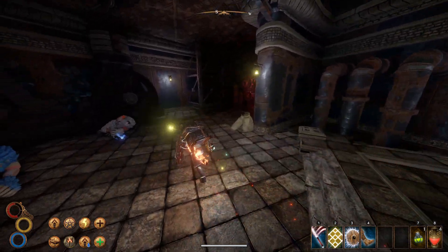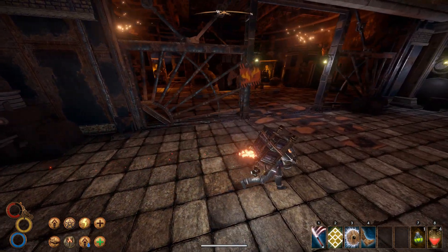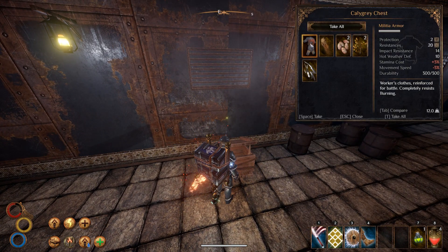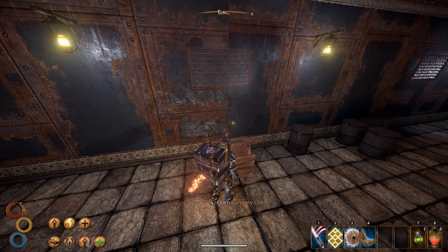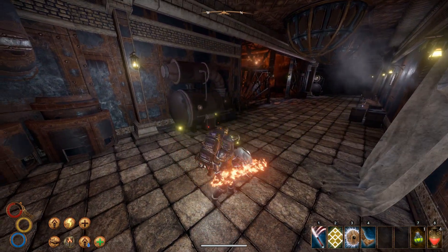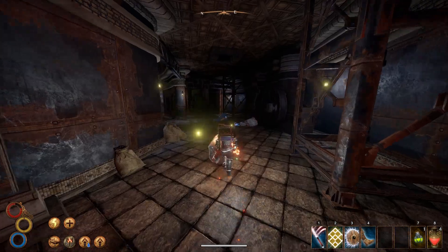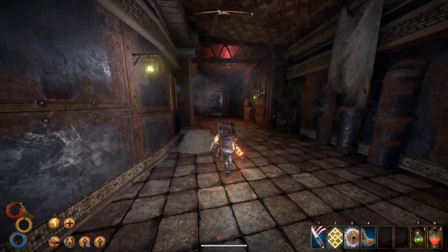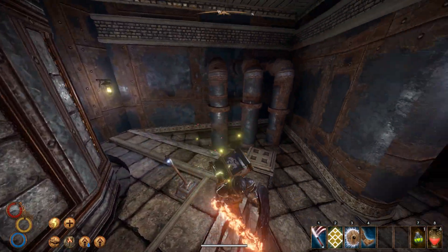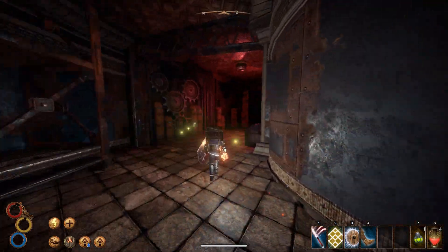Oh look at that — we do have an elevator. I guess we will have a look at the rest of this place before we move on. Let's leave that heavy armor behind. Do we want to take on that guy? I think we will pass on that at least for now. Let's head over in this direction and have a look over here as well — another elevator. Maybe we will try on that guy and we have explored the upper part.